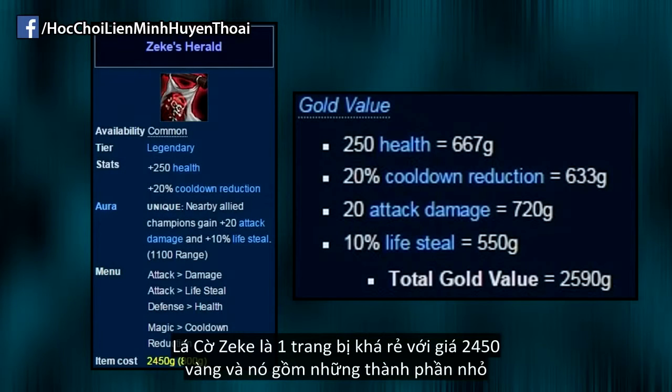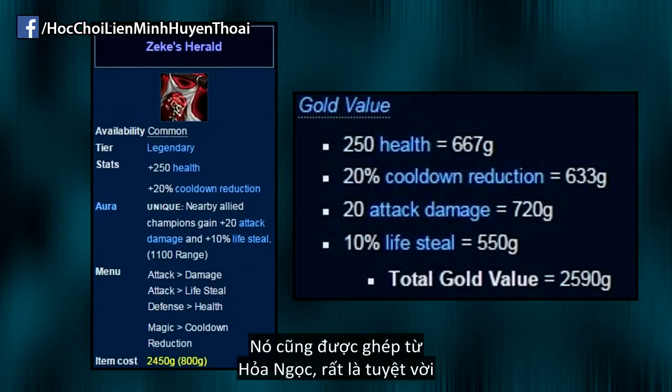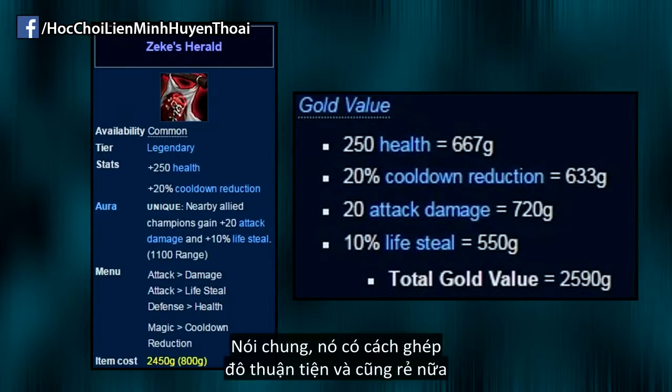Zeke's is a relatively cheap item at 2450 gold, and has a nice build path consisting of lots of cheap parts. Building from Kindle Gem is great too, so it makes it easy to slowly build up the parts to the item over time. It's got a good build path and is quite cheap overall.